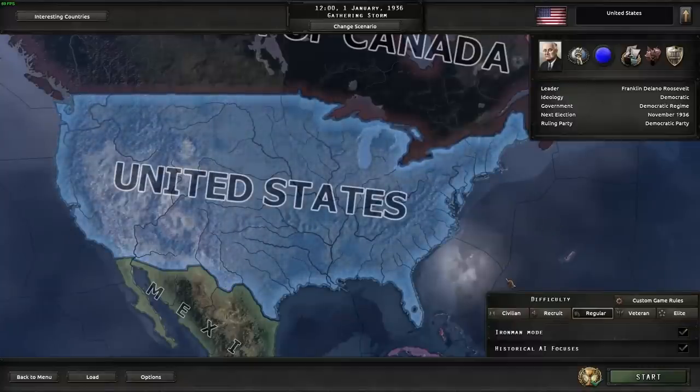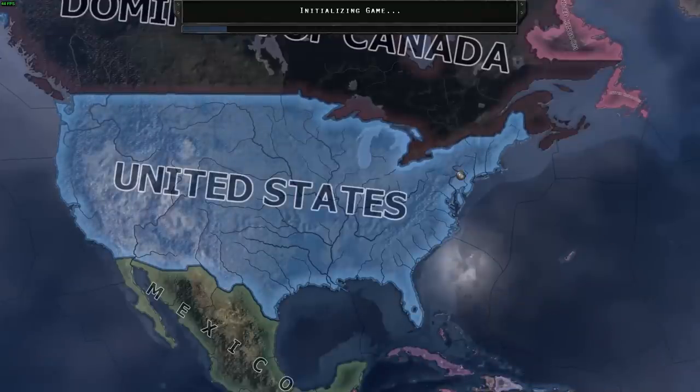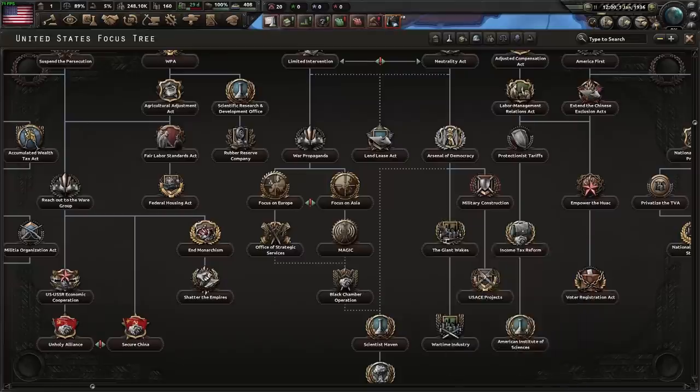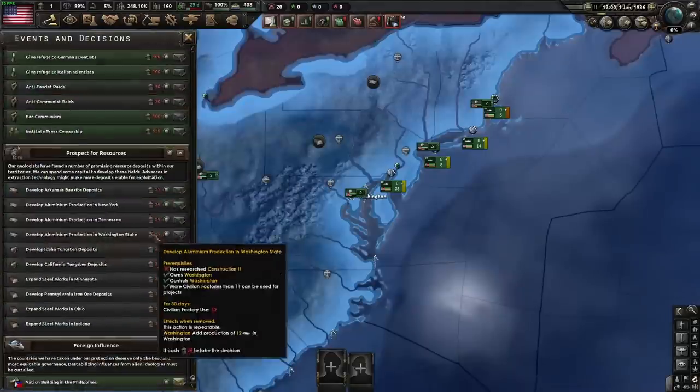Hello, welcome. Today I'm going to be showing you how to do the Giant Wakes prior to 1937. We're going to do this in Iron Man mode. The key thing here is you can start the Giant Wakes if you're already at war, or you can bypass it if you've done a decision we don't actually have access to yet.